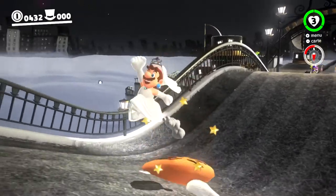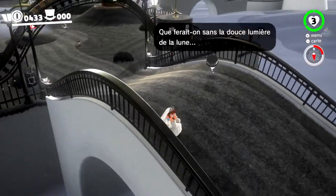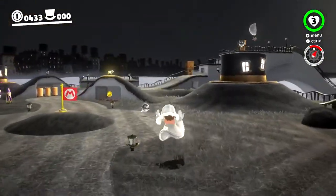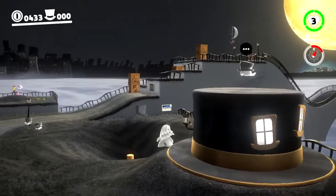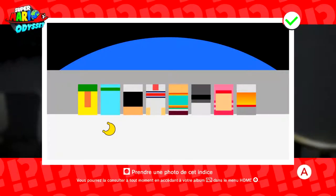Le Goomba, il sert pas à grand chose, mais ça nous permet d'aller dans des endroits où l'on ne peut pas accéder normalement. Il y a des petites affiches avec des indices pour trouver des lunes. Par exemple, ce dessin — je n'ai pas trouvé, j'ai dû regarder sur internet. L'on dessin n'inspire pas grand chose, on dirait du Paint dégueulasse. Il fallait aller sur la lune pour ce truc-là — sur la lune on voit des personnages qui ont ce genre de couleurs.